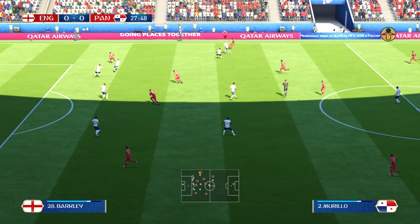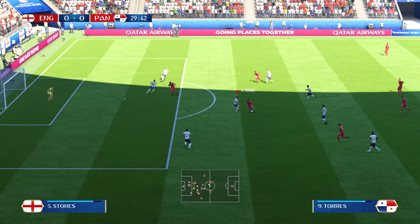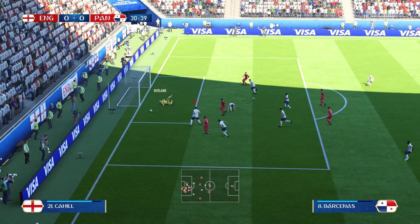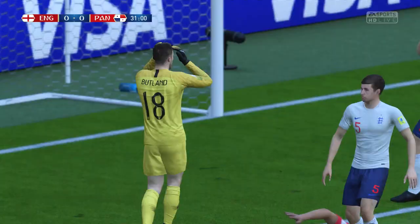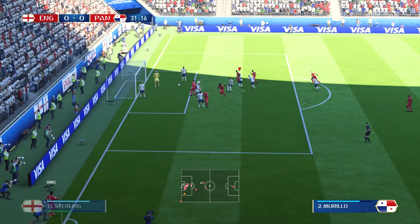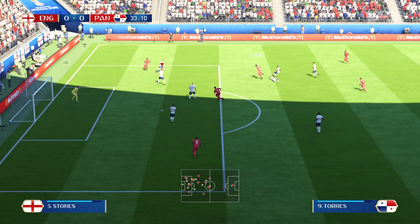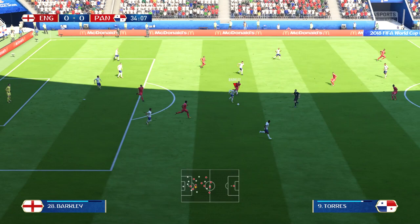We have to try and win it here. Barkley commits a foul — referee says play on. Panama finds an attack — good save by Butland! Panama could have scored there. Butland telling everyone to wake up — this isn't Sunday League anymore, boys, this is the World Cup. We clear it. Sterling sort of wins it. Here's Harry Kane — bad challenge by Panama. Panama's doing alright, they just can't find the last pass.